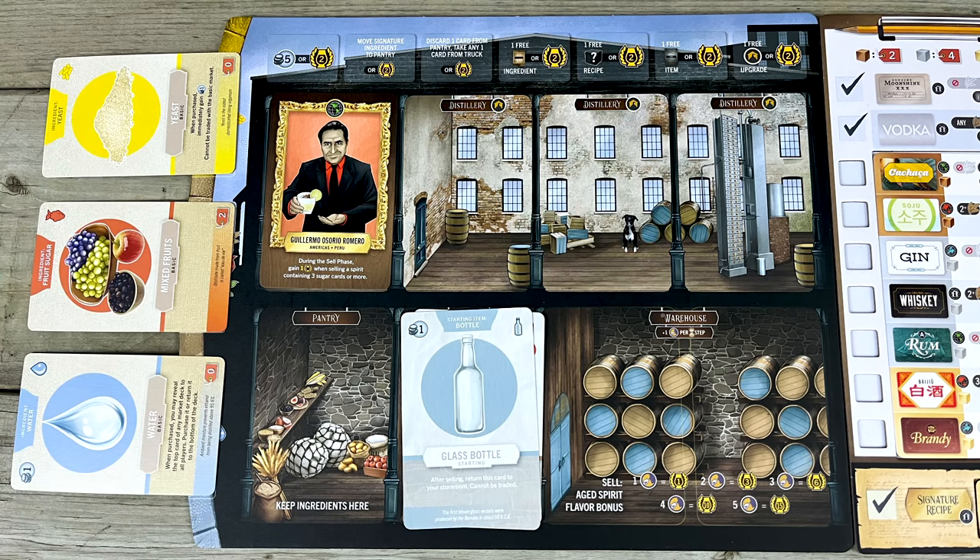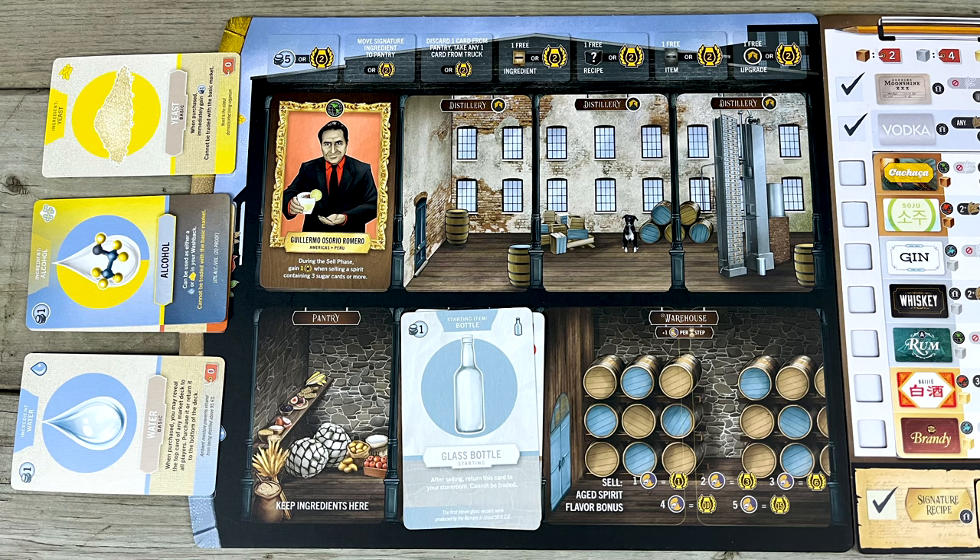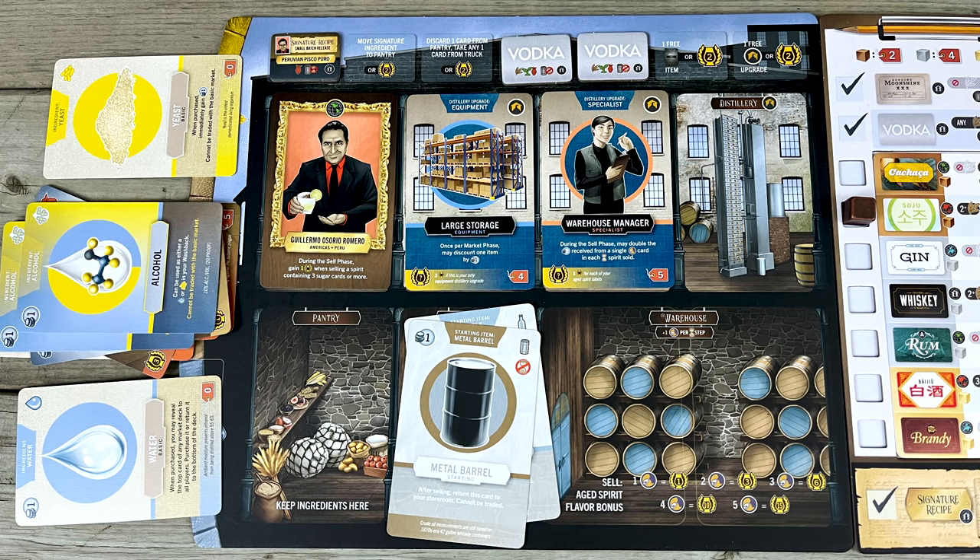The yeast and water ferments your sugar into alcohol. So the next step is to add one alcohol card from the common deck for each sugar you put into your washback. One sugar? One alcohol card. Five sugars? Five alcohols. Then you scoop up all of the cards and give them a good shuffle. If you don't trust yourself to shuffle so few cards honestly, you can have everyone hand their stack to an opponent to shuffle and then hand them all back.